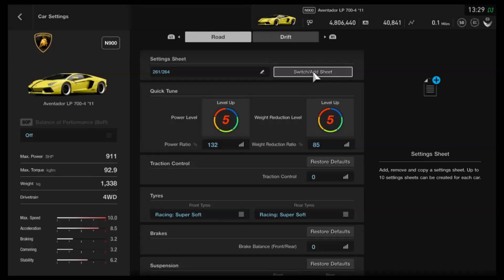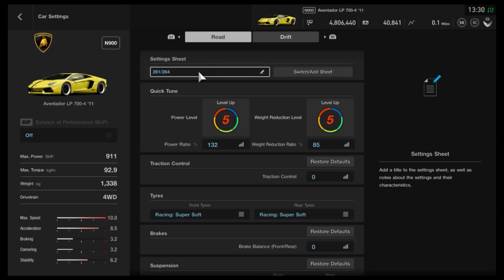Hi again guys and welcome to another speed tune setup for Special Stage Route X in GT Sport. As you can see from the title I've put 264 miles per hour, but in the setting sheet I've put 261/264, and there's a very specific reason for that. A lot of cars can be made a little bit quicker on their own but at the expense of being able to draft, so you'll hit the red line much sooner, making them less useful for online races where you're up against cars that are 20 or 30 miles per hour quicker.